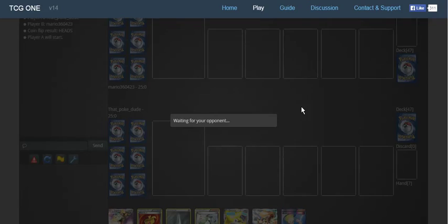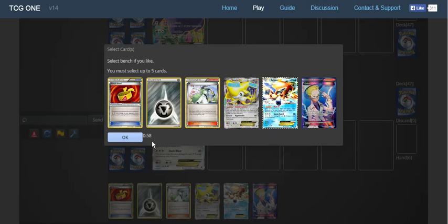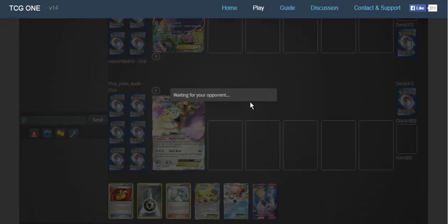This deck looks actually sort of better in the Expanded format, because you can use the Black and White Klinklang that can move energy around. We're playing against a Gengar deck — it's pretty much guaranteed to go well with this, since they're not going to attach three normal Psychic Energy, so Aegislash can just sort of wall.